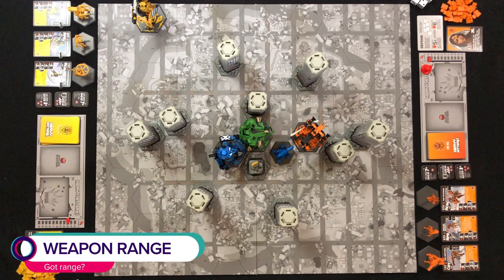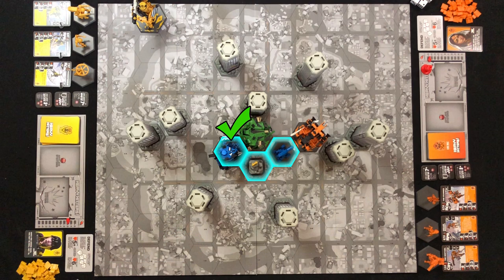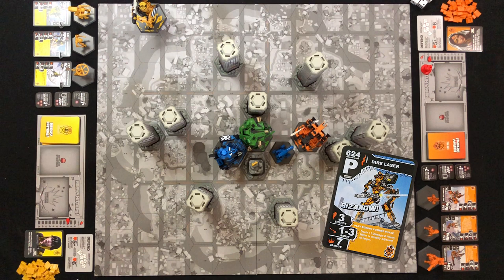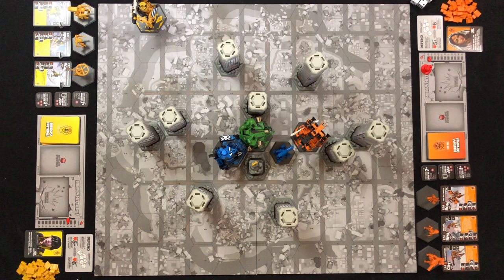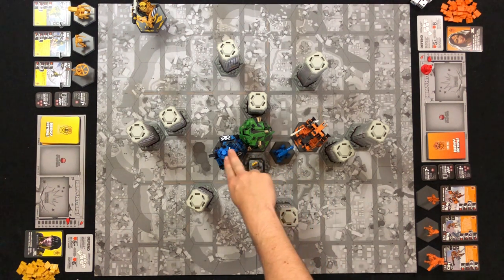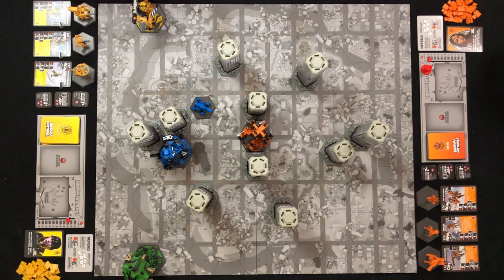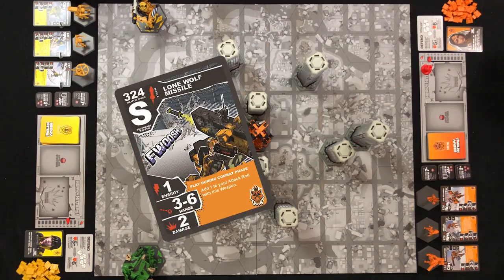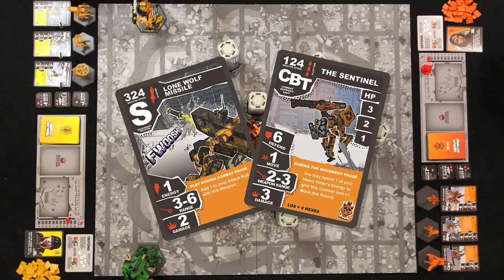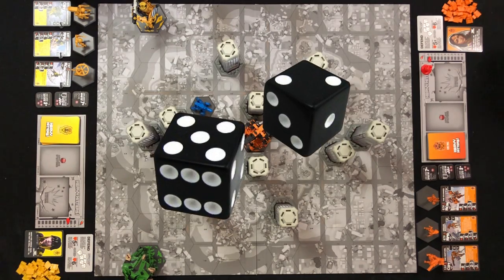Once you've established that you have line of sight on your target, figure out if they're in range of your weapon. In this example, our weapon's range is 1 to 3, so as long as the target is within three spaces from whatever is firing at it, you've got range. Now, it's time to attack! When attacking your target, roll two black dice — no matter what weapons or support units you are attacking with, you always roll two black dice. To successfully hit a heavy hitter, you need to roll a total of 5 or more.